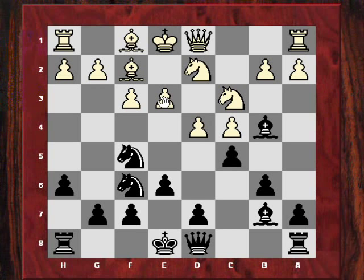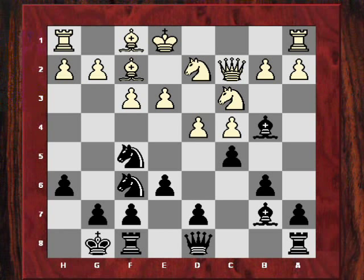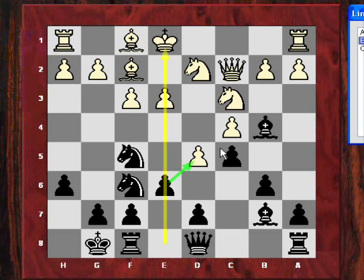After c5, Agard increases the pressure on the dark squares and in particular d4. Qc2 was played, and after castling, White played what I believe is a clear mistake — d5. This allows Black to wrench open the e-file, but not immediately, because exd5 Qxf5 and White wins a whole piece.